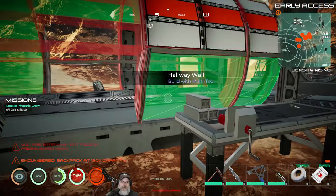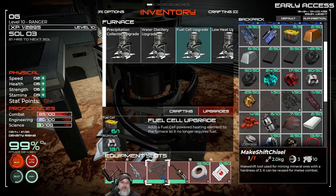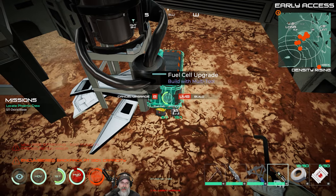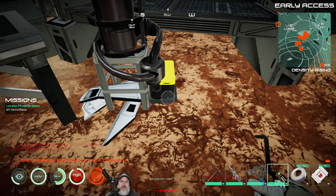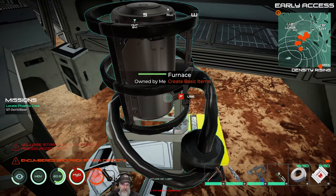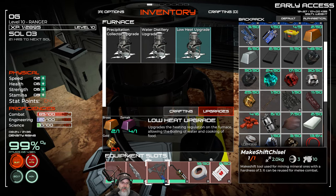Now let's do the fuel cell upgrade, which needs a fuel cell and some aluminum — I got all that aluminum from salvaging. Pull out the multi-tool and build it down here. You have to feed this plant fiber as fuel and it burns through it really quick, but it's usually easy because you can find the stuff from salvaging. Good — we've got the fuel cell upgrade, which means we don't need to put fuel into this anymore. Next we want to do the low heat upgrade; we just need one piece of gold, which I believe is back at our other base.